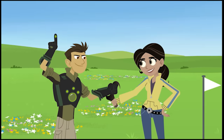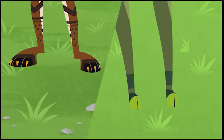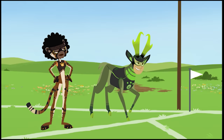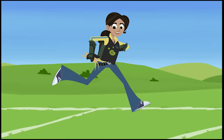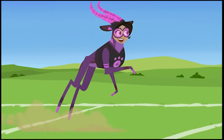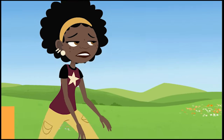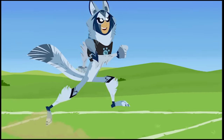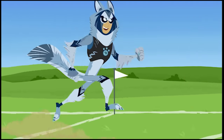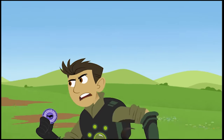Activate Pronghorn Power! Activate Cheetah Power! Ready to race! Get ready to eat my dust! Thompson's Gazelle, ready to race! Activate Wolf Power! Better run, Aviva! Old Wolf Paw is right behind you! Speed and stamina to the creature rescue!